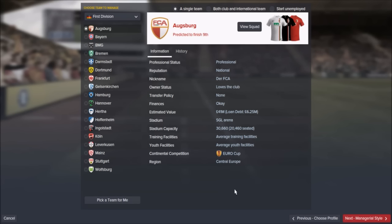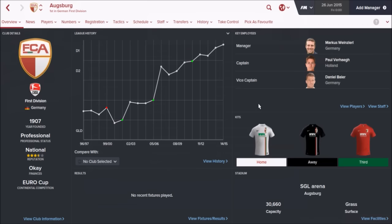Augsburg are another team that could be a real good challenge. Predicted to finish 9th in the league, they will be in the Europa League at the start of your save. Average training facilities and average youth facilities as well. But Augsburg's rise has really come about in the last few years — they've played in the German First Division for four years now, having won the second division in the 2010-11 season. Even back in 1996-97 they were in the German regional division, only getting promoted to Division 2 in 2005-06. Finances are okay, so you're not going to get a lot of money, but they do play in a 30,000 capacity stadium.